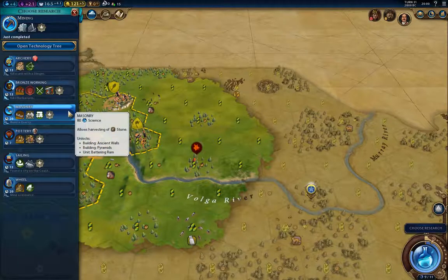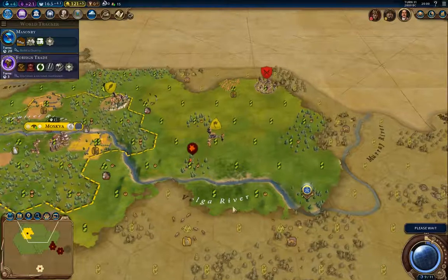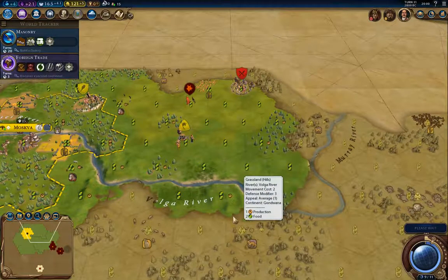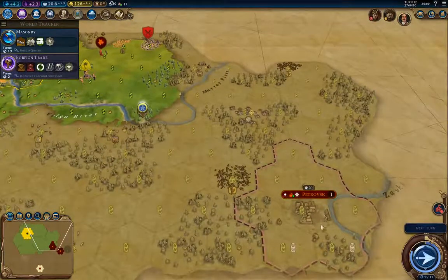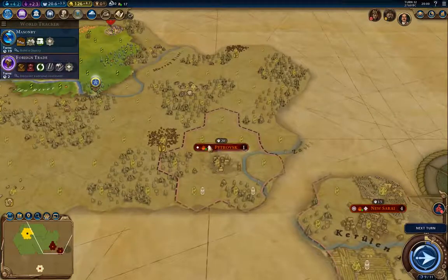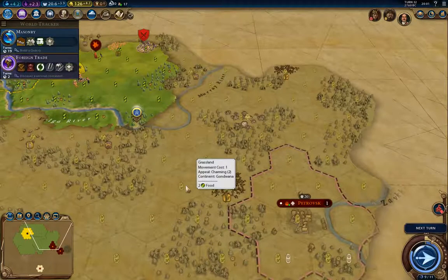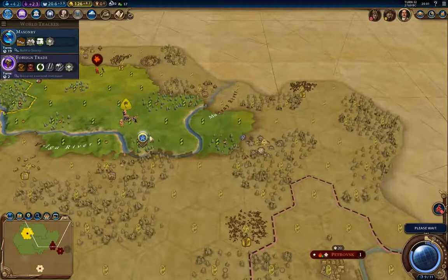That's Mining. I'm going to go for Masonry so I can build city walls right away. I'm definitely going to need ancient walls, because Genghis already has a city out here — Petrovsk — and that means he's going to attack here just because of proximity. He's already got Early Empire.